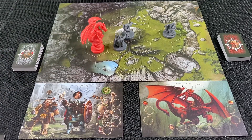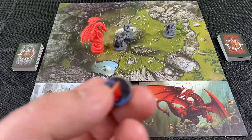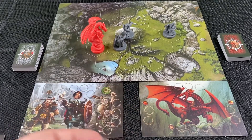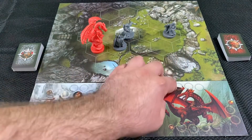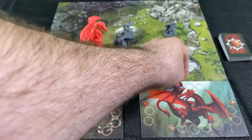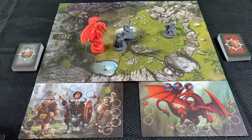So how do you win? You win by attacking whichever side you're not. If you're the dwarves, you're attacking the dragon, and if you're the dragon, you're attacking the dwarves. Every time you attack successfully and it's not blocked, you add one wound token to the player board. If you are the dwarves attacking the dragon, you have to place tokens in the top section first — this represents the dragon's armor.